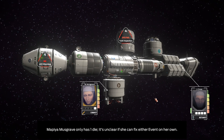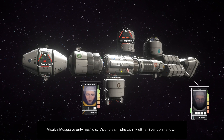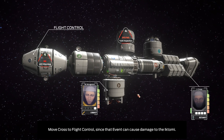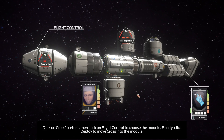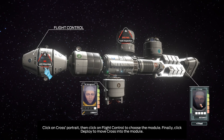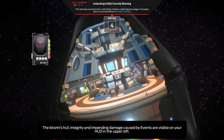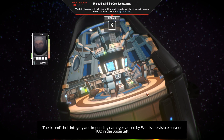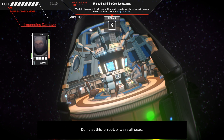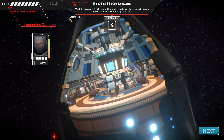Pia Musgrave only has one die — it's unclear if she can fix either event on her own. J-Cross will have to move to flight control since that event can cause damage to the Iktomi. Click on Cross's portrait, then click on flight control to choose the module, and click deploy to move Cross into the module. The Iktomi's hull integrity and impending damage caused by events are visible on the HUD in the upper left — don't let this run out or we're all dead.